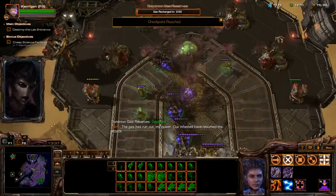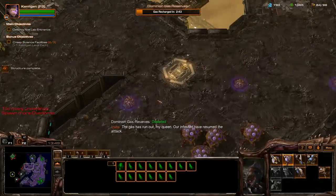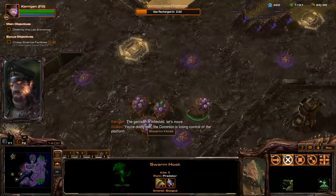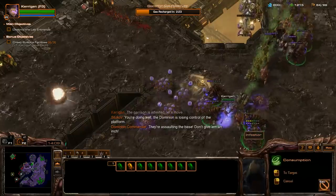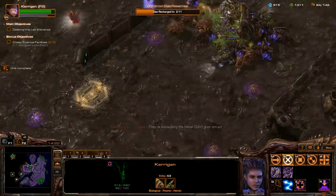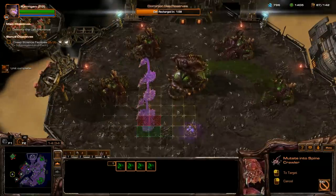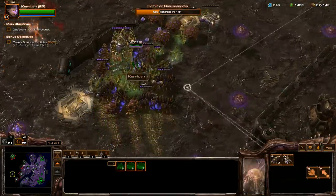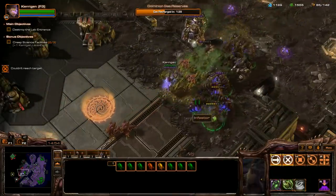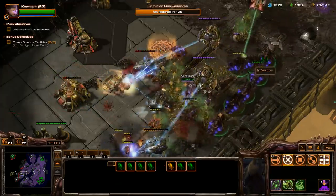The gas has run out, my queen - our Infested have resumed the attack. On this next section I'm going to get more Swarm Hosts and a bunch more Overlords. The Garrison is infested, let's move. I'm going to boop these bunkers. Our Swarm Hosts are going to help with the attack as well. We'll help our Infested through this area and then go take control of another area. Keep making Drones, and I'm going to set up a small group of Spinecrawlers. Everybody move on up. I'm going to head up here and go for the next set of bonus objectives. Don't step on that beacon too early because there are bunkers here that will kill the Virofage pretty much right away - they do target your Spellcasters.